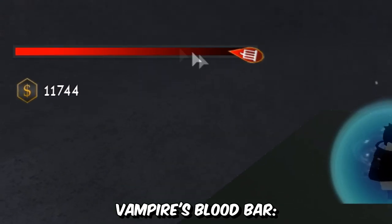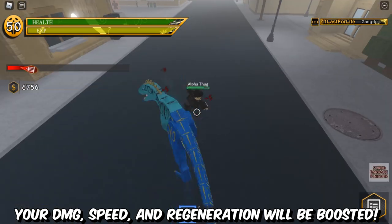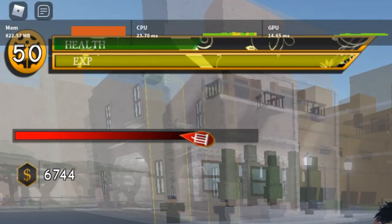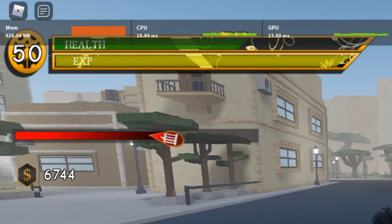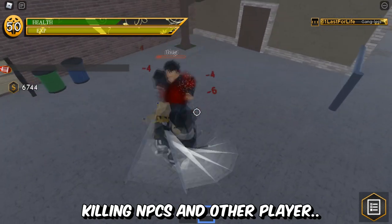Advantages: Vampire's blood bar. If this bar is partly full, your damage, speed, and regeneration will be boosted. You can fill up your blood bar by killing NPCs and other players.